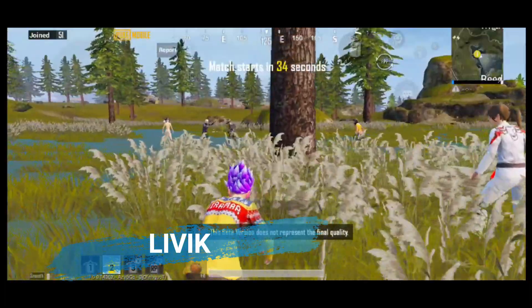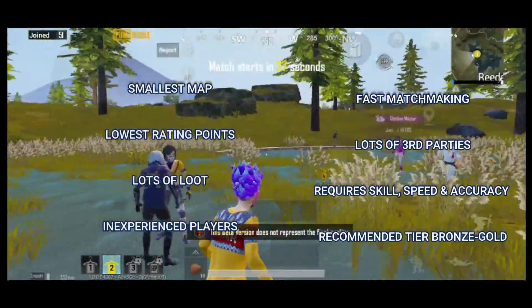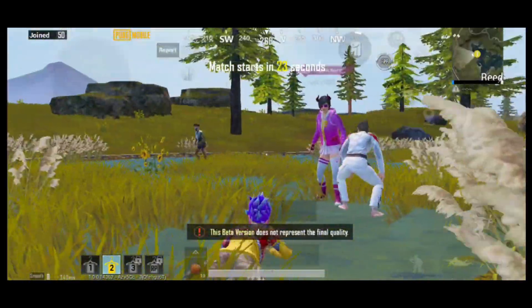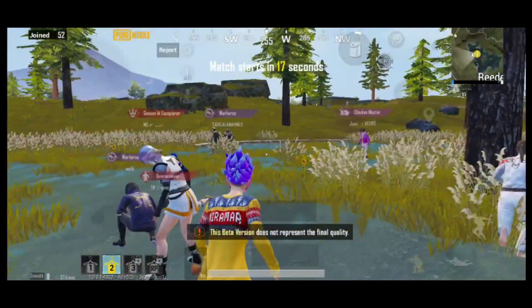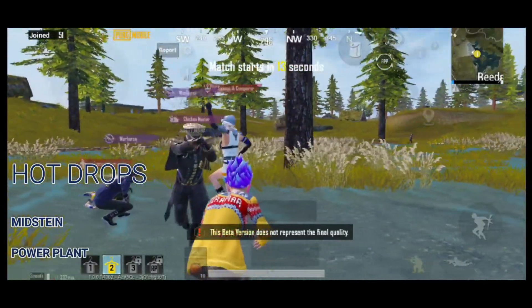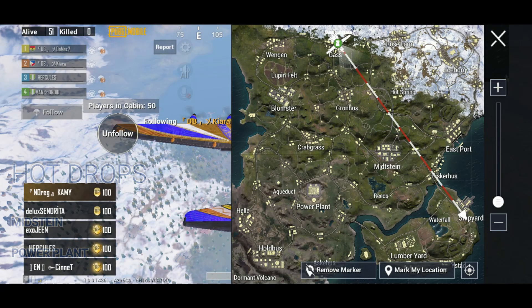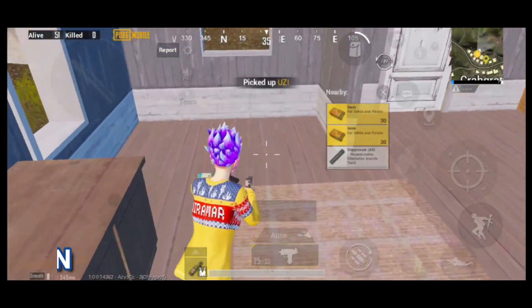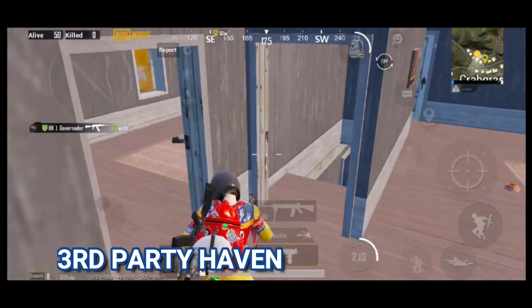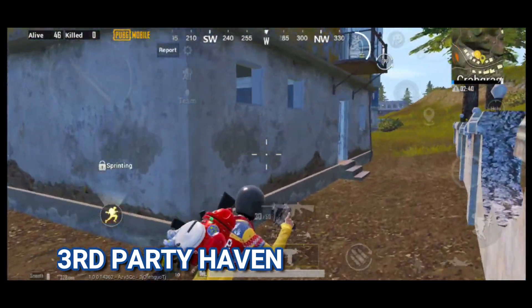Livik is the newest and smallest map in the game and gives the least rating points. It provides a lot of loot and attracts many inexperienced players since they're not familiar with the map. Hot drops are very few but watch out for Mid-Stein and Power Plant. The problem with Livik is a lot of third-party encounters. It requires speed, accuracy, and lots of skill. Livik is recommended for lower tiers when you want to rank up quickly from Bronze to Gold.